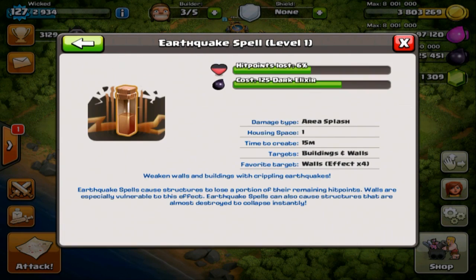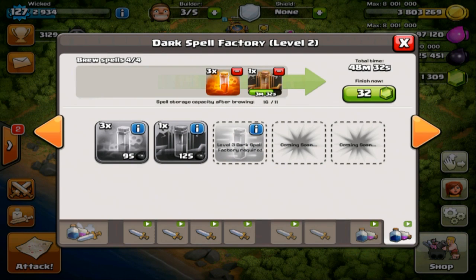Let's have a look at the earthquake spell. I wasn't really excited about it at first, but it could come in use in some raids. It deals hit point damage equal to 6% of a structure's HP. What I like is that its favorite target is walls, and it gives the effect of the spell four times over on walls — that's going to be awesome to integrate into an army composition.